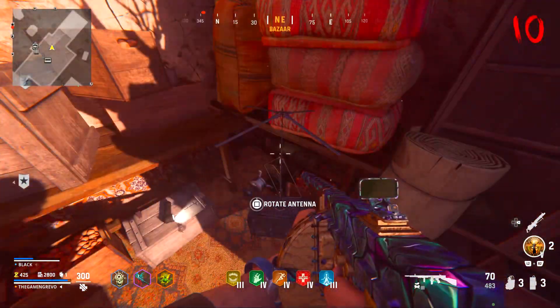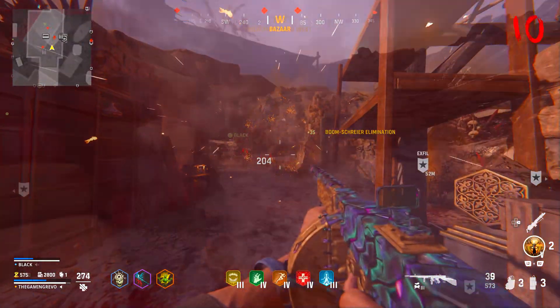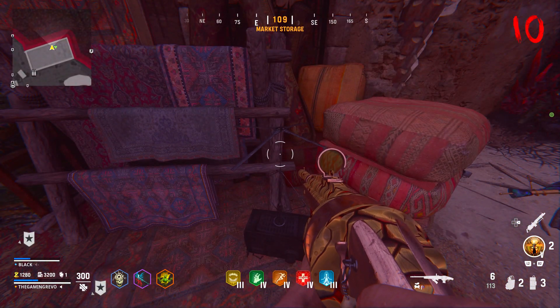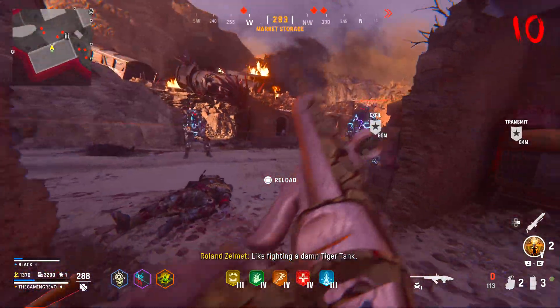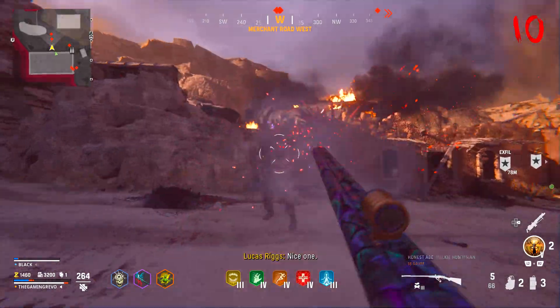The next antenna can be found in the Bazaar. Once again, rotate it and then kill the Boomstriers once they spawn. The third one can be found in Market Storage. After you rotate it, instead of Boomstriers, a bunch of Sturmkrigers will spawn. Kill them all and a chest will spawn at the end so you can claim your loot.